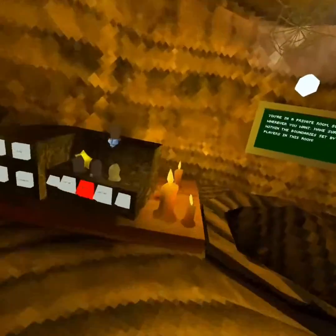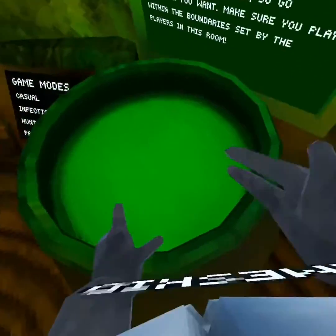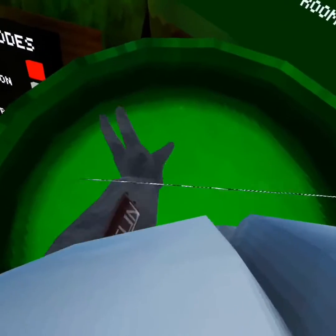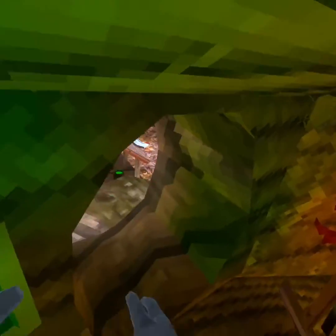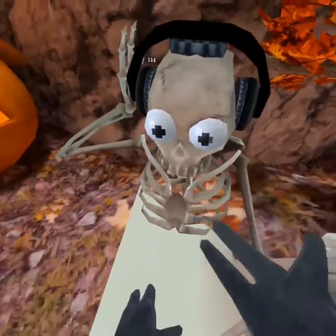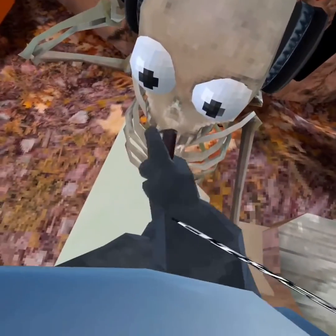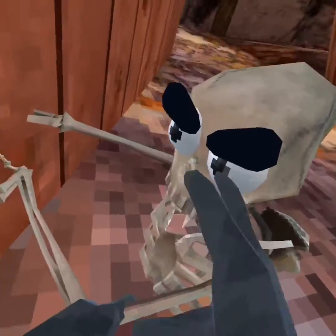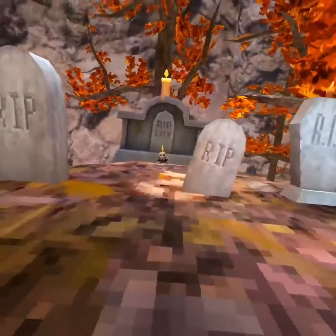There are lots of candles everywhere and these big pots with slime inside. There are also a bunch of skeletons everywhere. There's a little skeleton over here trying to elevate your climb — hey buddy! And there are lots of graves over here too.